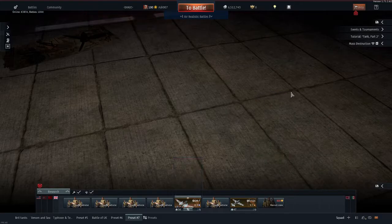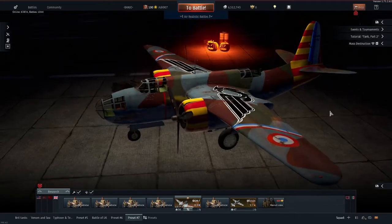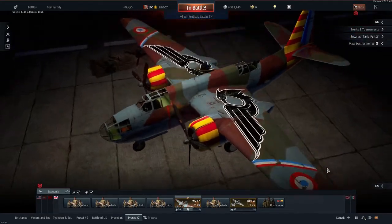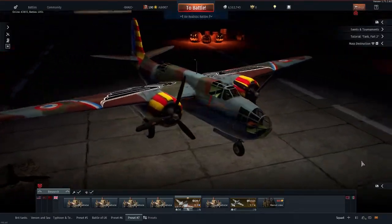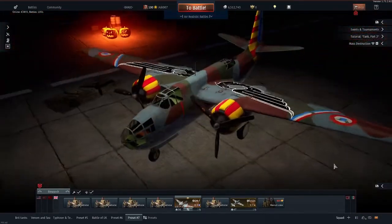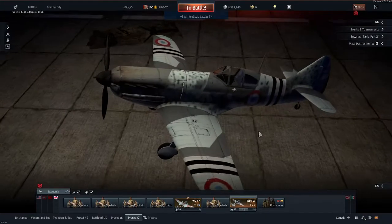I've recorded this about eight or nine times and rendered it eight or nine times, but here it goes. This is the DB7 - it's a French, well, American-French aircraft - and I have it painted in circus camouflage. The Vichy French camouflage is a wonderful thing, but that's a bit off topic.